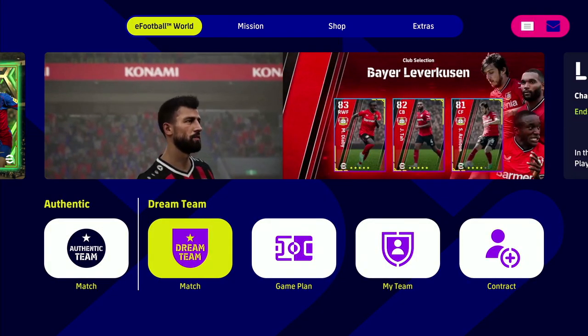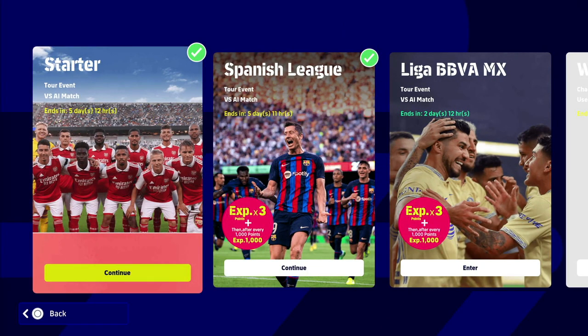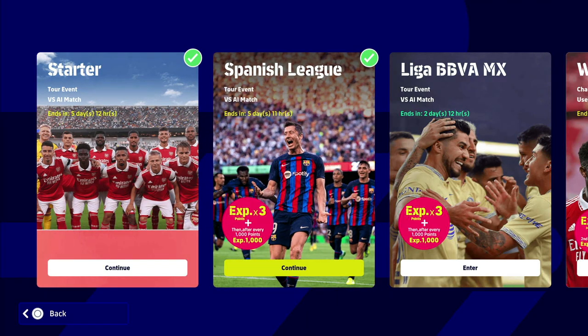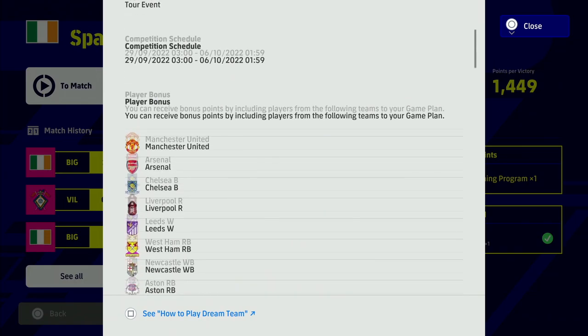What you're going to want to do, same as with all these videos each week, is go into the dream team events, then go into match dream team events. Once you get in here you're going to want to go to the Spanish league. Mine is ticked — I've already completed it. Yours, if you haven't completed it yet, will just ask if you want to enter, and then when you enter it will bring you to this screen here.